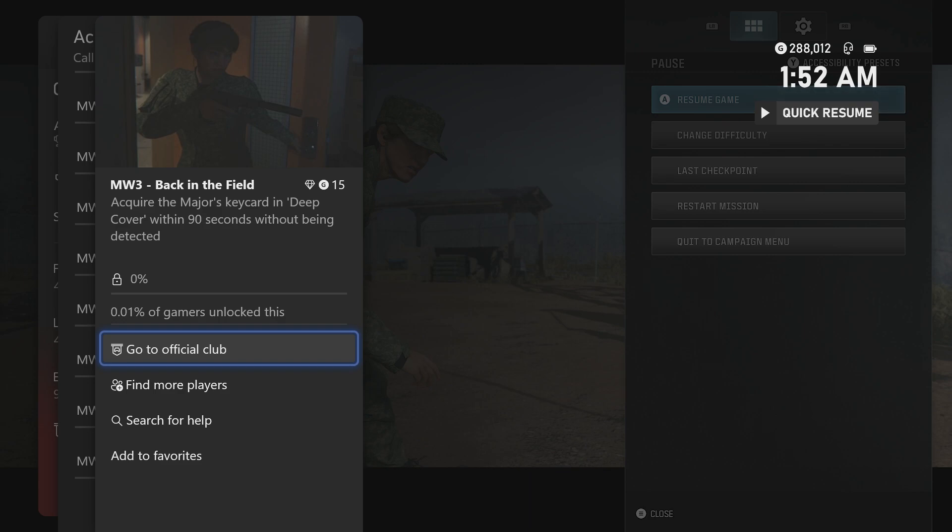FNUSA57 here, playing some MW3 campaign on the early access. Today I'll be showing you how to get the Back in the Field achievement. It's worth 15 gamerscore, and what you have to do is acquire the Major's keycard in the mission Deep Cover within 90 seconds without being detected.